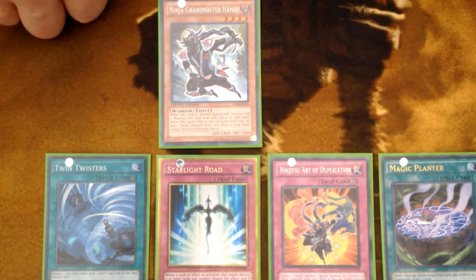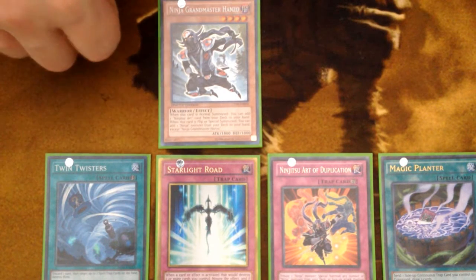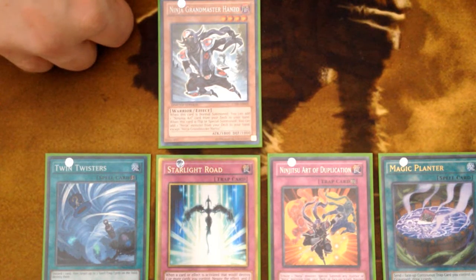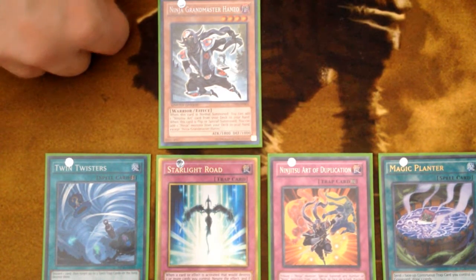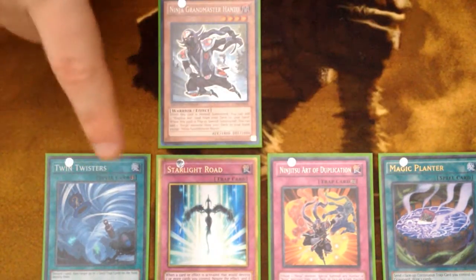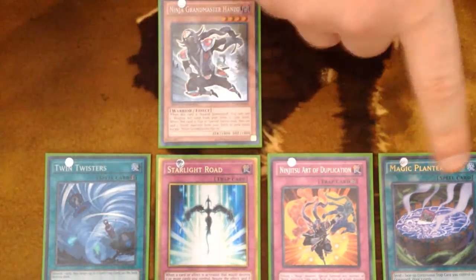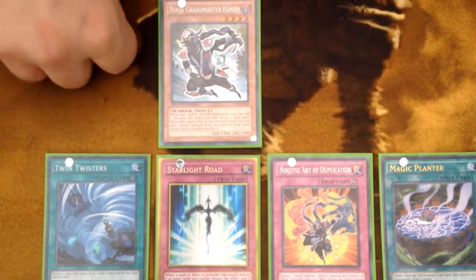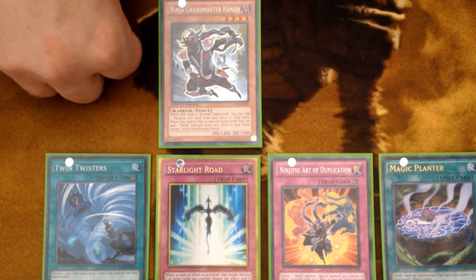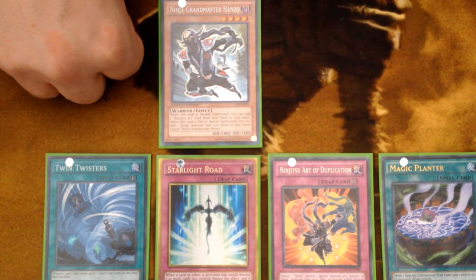The last thing I want to cover before test hands is keeping information. I cannot stress how important this is in this deck. This is not threatening back row — it simply isn't threatening to your opponent. Even if you manage to get off the Starlight Road, it's not going to be threatening if they know what these cards were. Bluffing is one of the most important things you can do in Yu-Gi-Oh. This is a ninja deck — you're meant to be secretive, you're meant to keep in the shadows. You need to bluff your ass off sometimes.